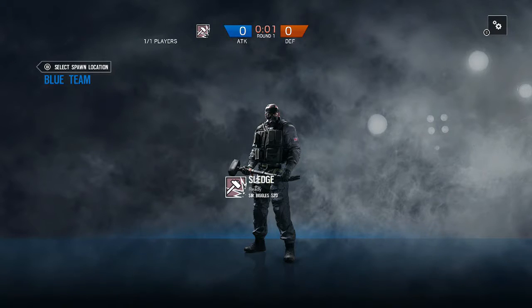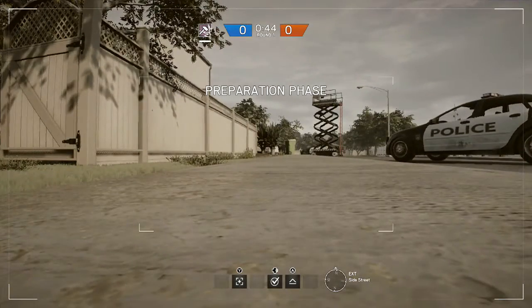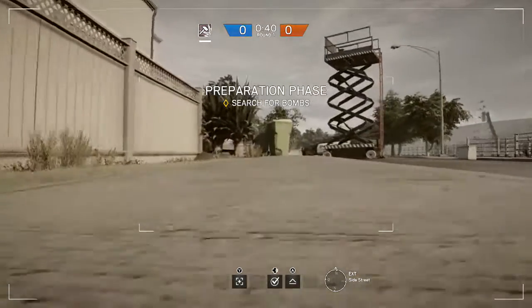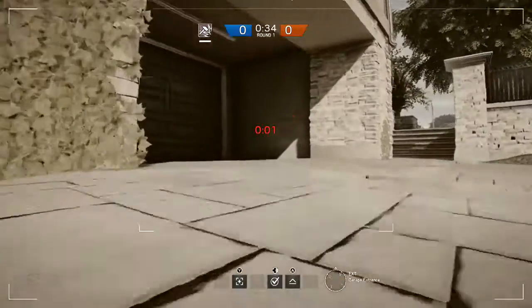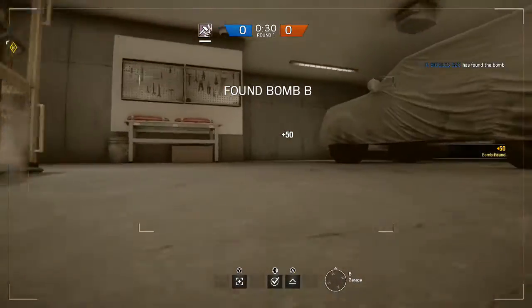Next up, let's cover some attacking tips, bringing Sledge with us as well. Some drone tips: you have the ability to jump with the drone in case you didn't know. Jumping does have a cooldown timer if you try doing jumps in succession, as you can see the little cooldown. Try to look out for these little narrow pathways — those are meant for the drones to go through.